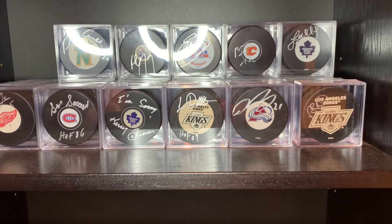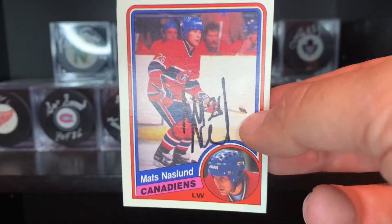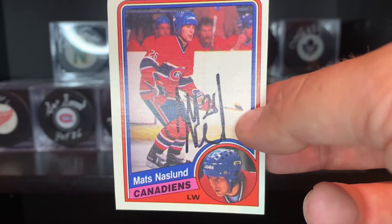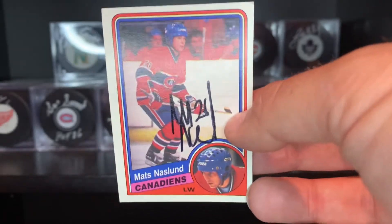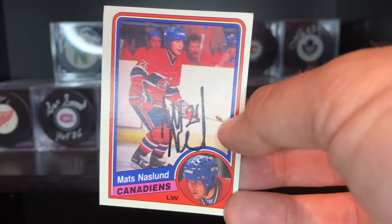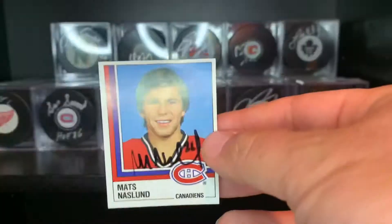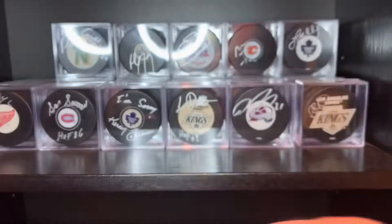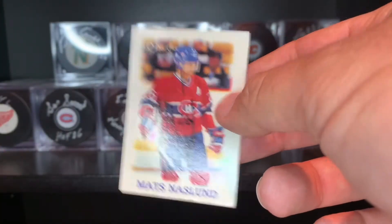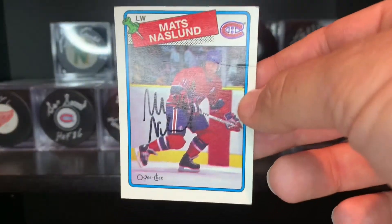Cool return. This next one I got was Mats Naslund — former Montreal great. He lives in Sweden now, so I sent him a return envelope and three U.S. dollars for postage. He signed everything and sent it back, keeping the money — I mean, you really don't have access to Sweden's postage. There's his 84-85 — look at that sticker, gorgeous. These came right from Sweden. His 88-89 mini, 87-88 O-Pee-Chee, and 88-89 O-Pee-Chee. He's somebody you don't see that often.